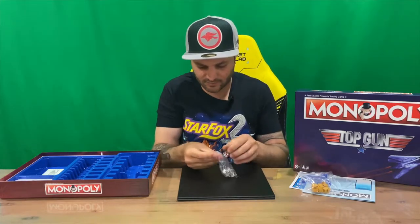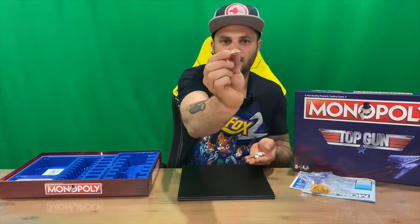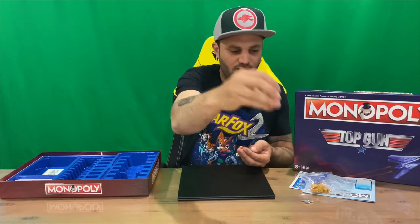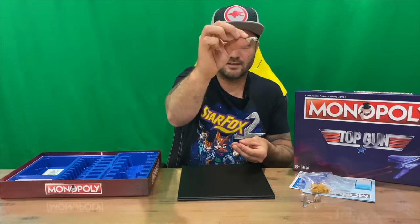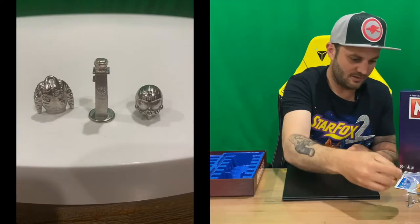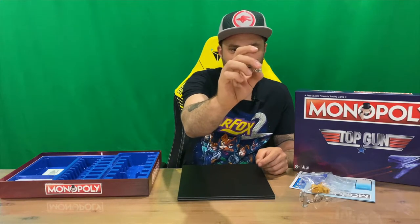It's hit and miss with Monopoly editions, but it's cool. All the playing pieces are metal, guys — you've got the fighter jet, which is very nice; the jacket from Maverick; the watchtower; a set of glasses — shades, sunnies, whatever you want to call them; the motorbike from the movie; and the pilot's helmet. All pretty iconic pieces straight out of the movie. Someone's put a lot of effort into those pieces — very impressive.